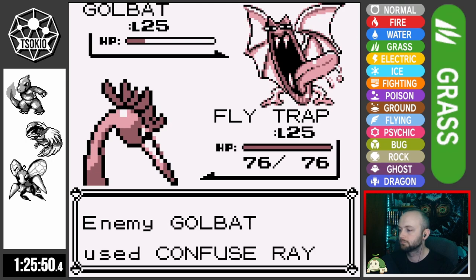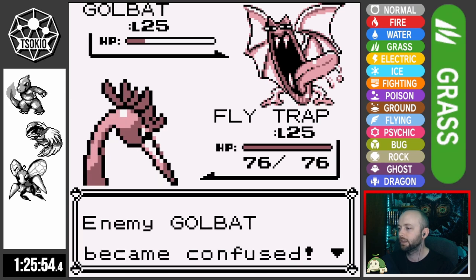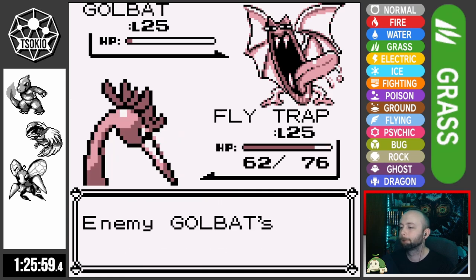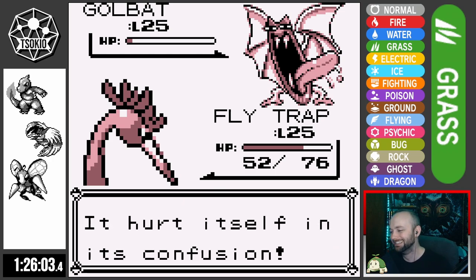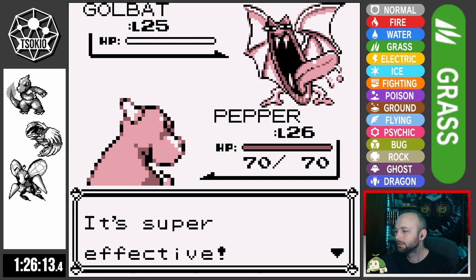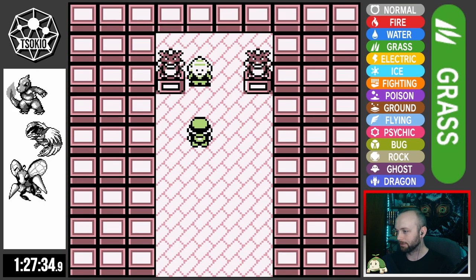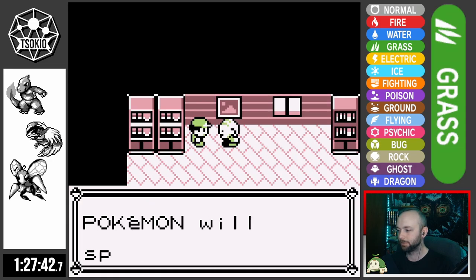Pretty much the same thing happens fighting a Rocket with his Zubat and Golbat team, but I have Mirror Move — so take that! Golbat hits itself in confusion but then immediately snaps out, gets off a Screech, Flytrap hurts itself a lot, Daisy gets knocked out, but Pepper finally takes out the confusing Golbat. Thankfully the other two Rockets present no issue, and we manage to clear Lavender Tower and get the Pokeflute from Mr. Fuji.